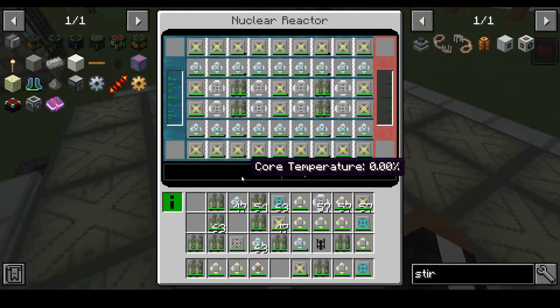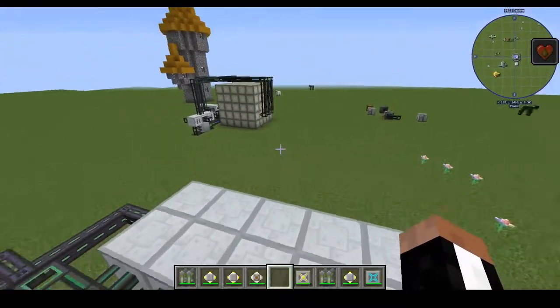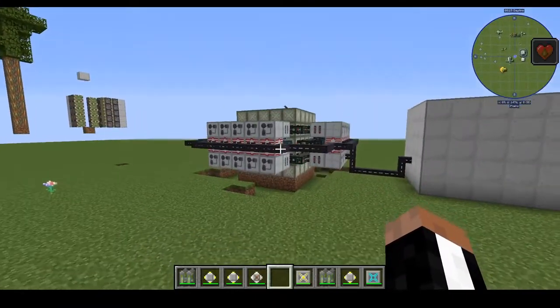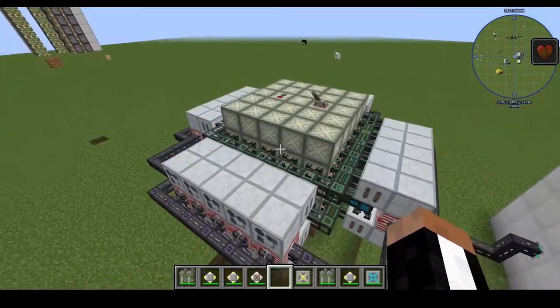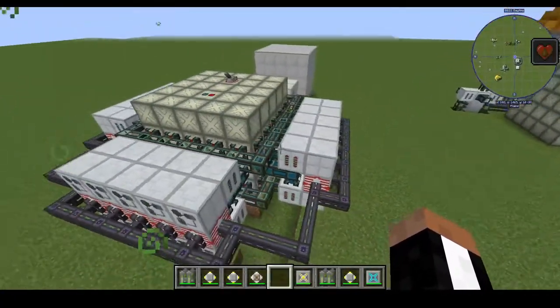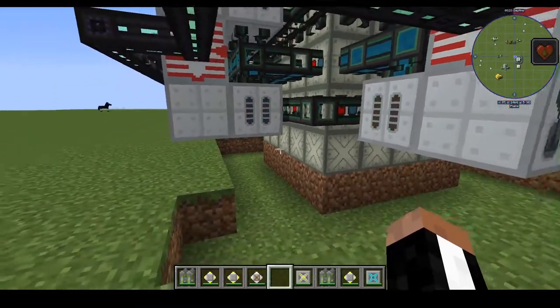This is the endgame design for a factory energy machine. Of course we will have multiple fusion reactors — well, I'm calling it a fusion reactor. Actually this is literally just a normal reactor. But yeah — I figured it out. It's designed, it's been done, it's complete.